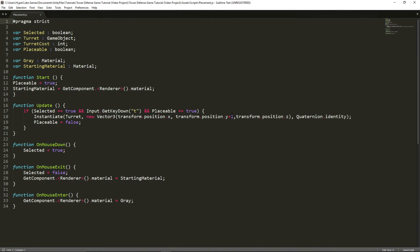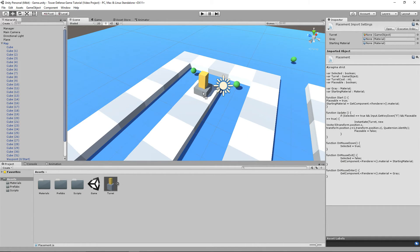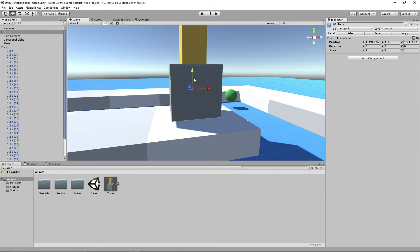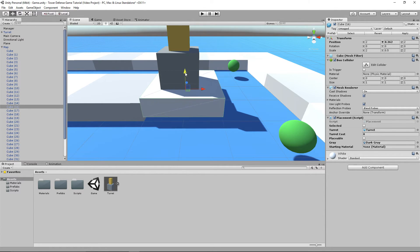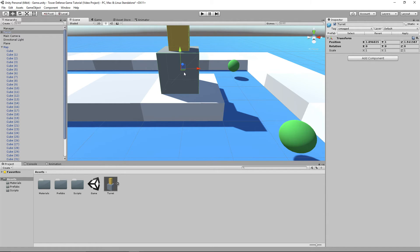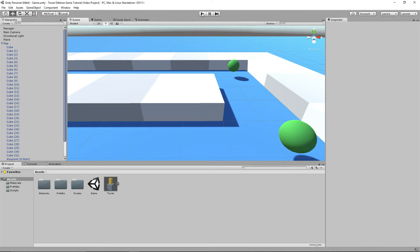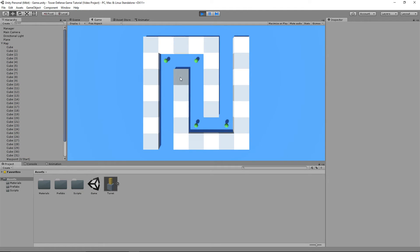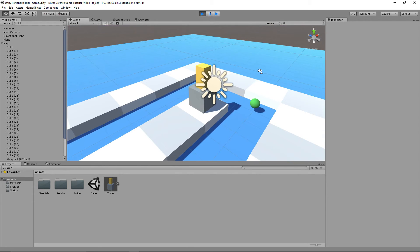Let me explain what I mean when I added plus one to transform.position.y earlier. You can see it's kind of floating above the cube itself — apparently one wasn't a good enough estimate. Let's start modifying that script. I actually want an exact amount, so let's go into the scene and drag in the turret to find exactly where it should go. It's about at 1, and considering the turret base is 0.25 off the ground, we should actually only be adding 0.75. Let's go into the script and change it to 0.75.